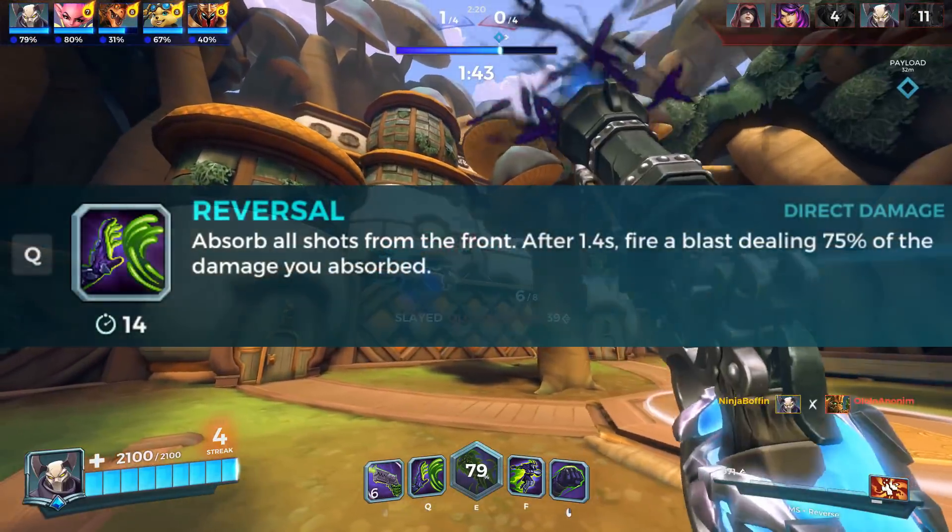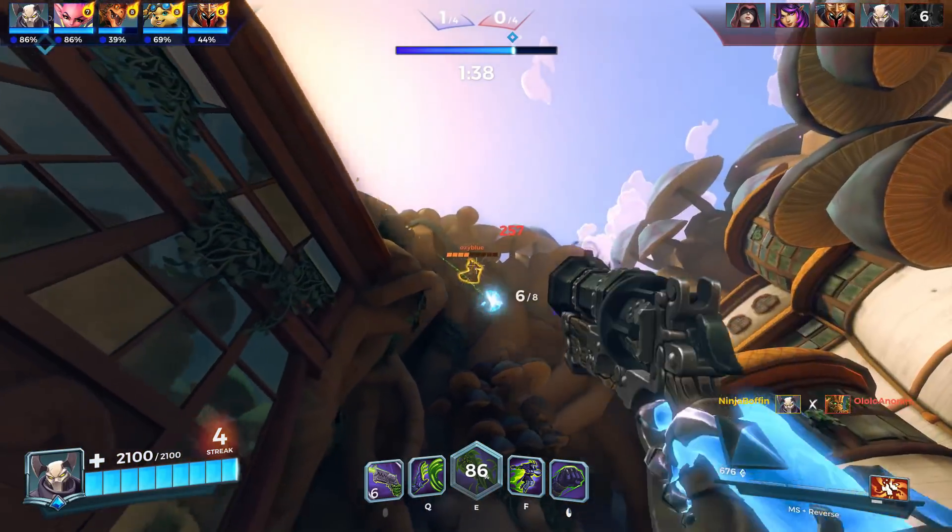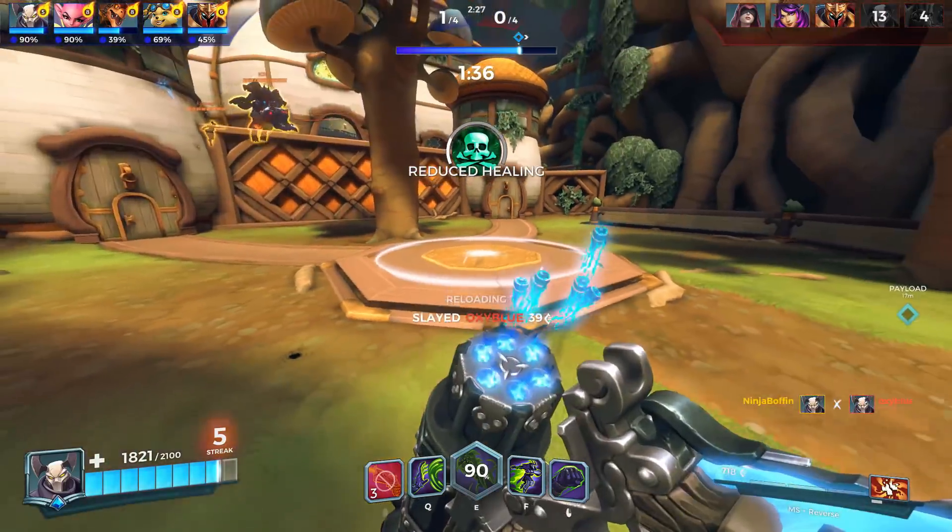His first ability is called Reversal. It absorbs all the shots in front and after 1.4 seconds fires a projectile blast that does 75% of the damage absorbed.